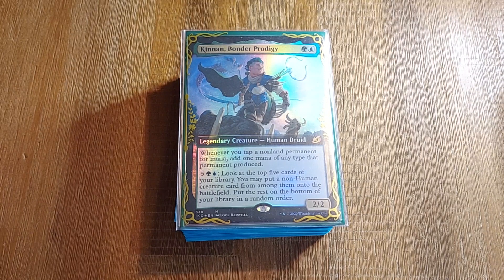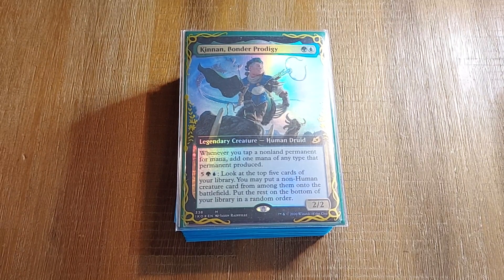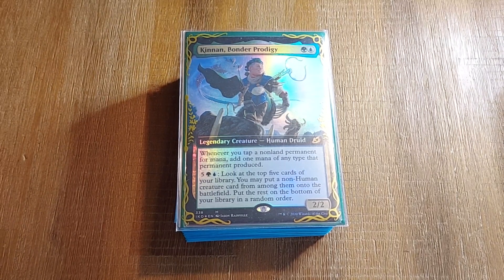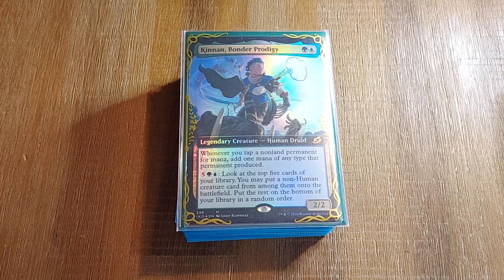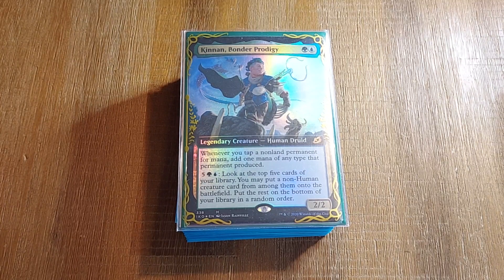And then its other ability: for five and Simic, you look at the top five of your library and you could special summon a non-human. In the Reddit section, there was some new infinite-colored mana dude from Kamigawa who did a thing, but he's a human. These are the Yu-Gi-Oh! players coming into Magic, because Yu-Gi-Oh! players don't read so good. And then the rest goes to the bottom. So in other words, you want to filter through the deck to find Tidespout or his brother and Thrasios.